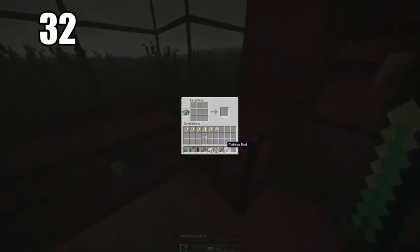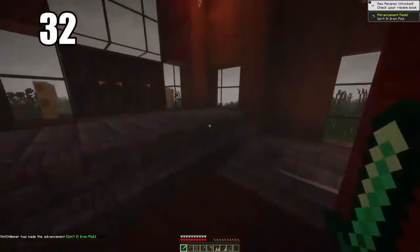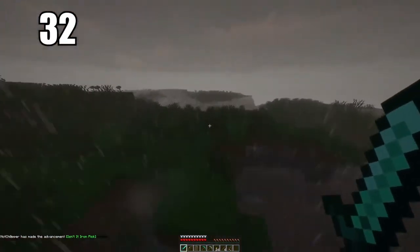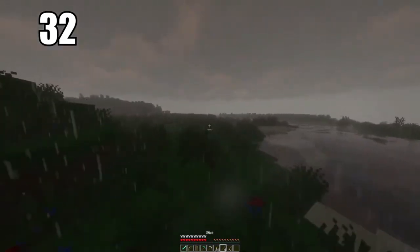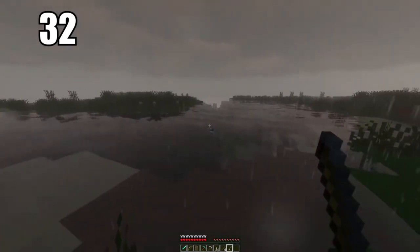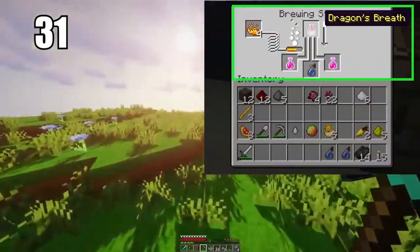Tip number 32: iron is one of the most valuable things in the game even though it's easy to find. It's the best multi-purpose ore you can have. I recommend using all your iron for everyday tools — swords, pickaxes, armor — the things you'll burn through. Diamond tools should be reserved only for when you truly need them. Stock up on iron tools in circulation; if one breaks it doesn't matter because the resource is easy to find.